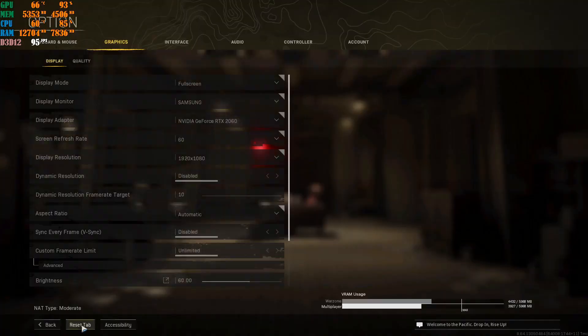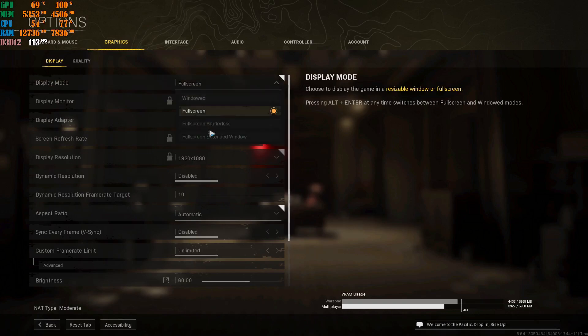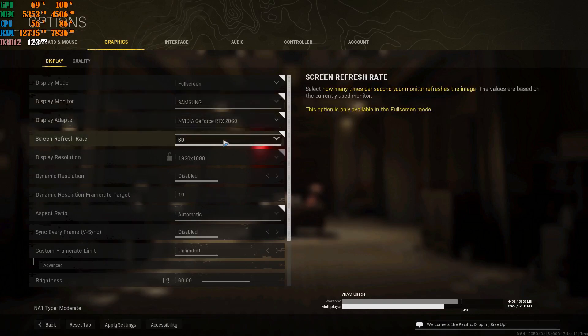Next, go to options and then graphics. Keep the display mode at fullscreen — do not change it, because switching to other modes will give you input latency and input lag. This is going to be your native monitor and the screen you're using, your graphics card, and the refresh rate of your monitor.